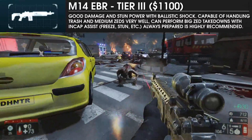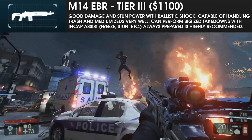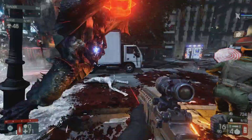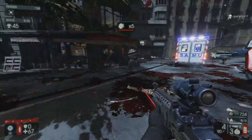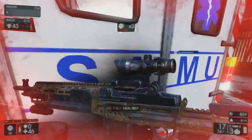The first and only tier 3 weapon for the Sharpshooter, the M14, is arguably the perk's most well-rounded weapon, with relatively large magazines, a clear optic, decent damage, and high stun power to boot. While it may lack the absolute knockdown power of a Railgun or M99, its ability to handle trash, medium, and large zeds, especially with Ballistic Shock, makes it an easy pick.